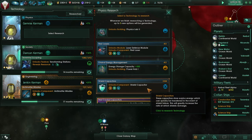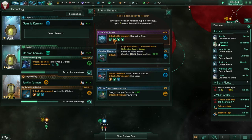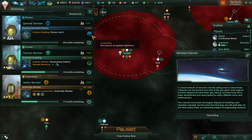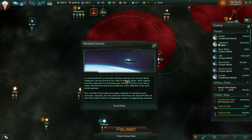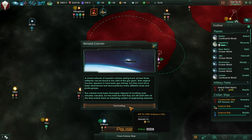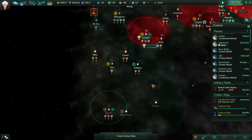Physics research: shield capacitor, shield regeneration, capacitor fields. Let's get a physics lab first - we clearly need to understand these. Applied quantum physics is good. A ruined network of aerostat colonies dating back at least three millennia can be found in low orbit of this gas giant. Their original function appears to have been gas mining but they've been abandoned and reoccupied by many different races and pirate groups. We can build a research station to get that research - though it's a long-term planning assignment.